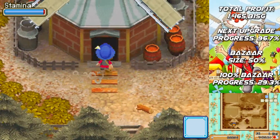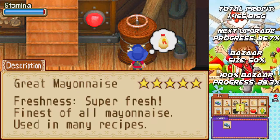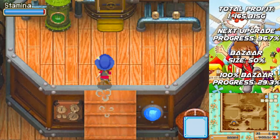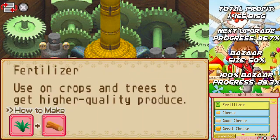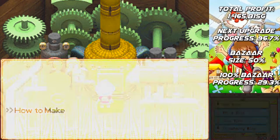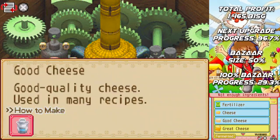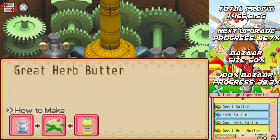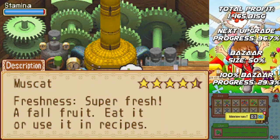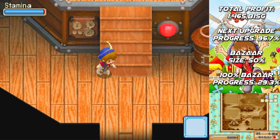Wine takes about six days to make, which means that if we were to just let it go, we would have four slots in the fermenting windmill constantly taken up by our wine production. And we don't want that — as you can see, 144 hours which is six days.